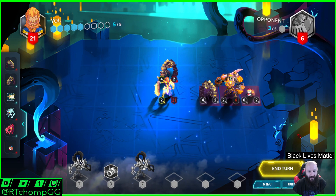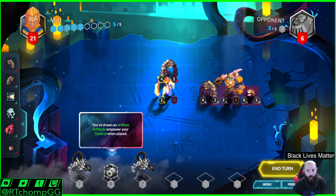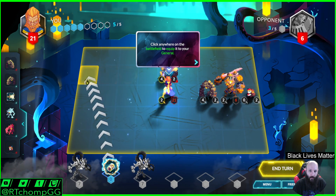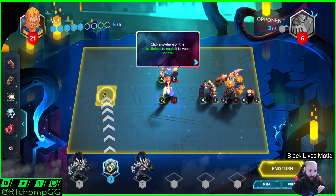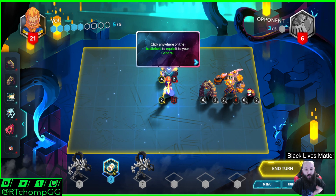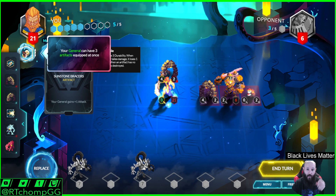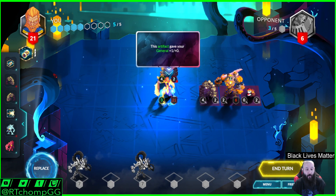Counter spells do not exist — this is an asynchronous turn game. They're now explaining artifacts. This will give my general — you can play it anywhere because it only goes on the general — and you can have up to three artifacts, and they have durability. Each time your general takes damage, your artifacts take damage. After the durability is gone, the artifact is destroyed, and some of them can have some pretty wild powers. This one plainly gives me plus one attack, which is fine and very relevant depending on the strategy.